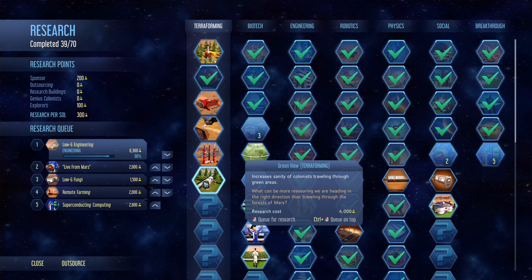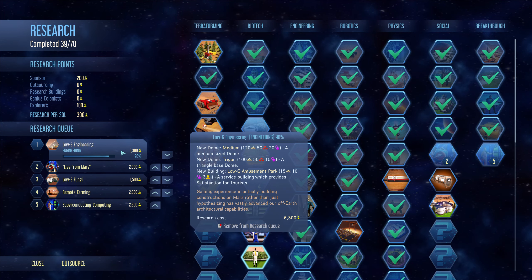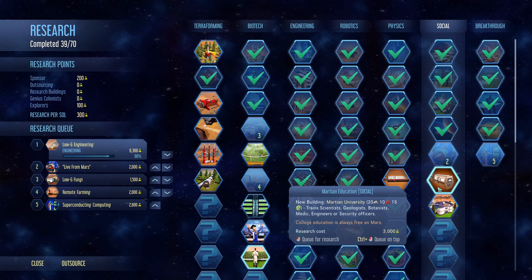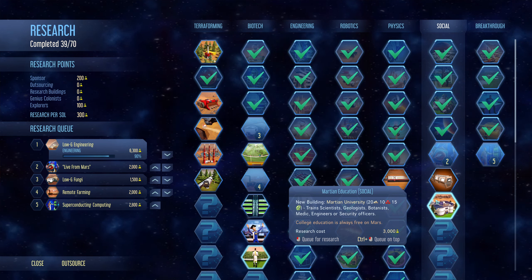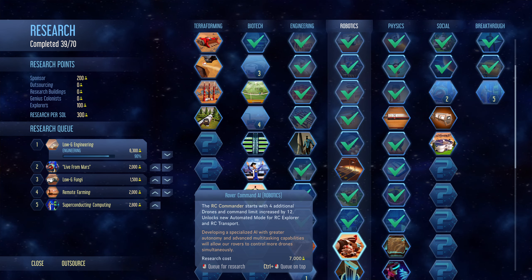Green View: increased sanity of colonists traveling through green areas. So we're definitely going to need the train works eventually. We've almost done our low G amusement park engineering and we'll get new domes out of that as well. We've got Martian University, which is going to be handy later on — we'll have a whole training dome.